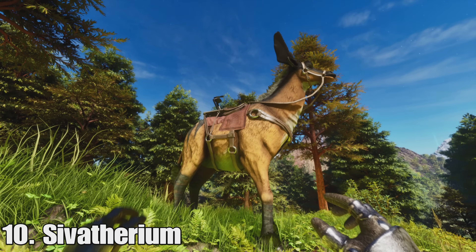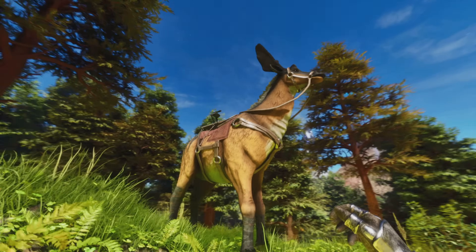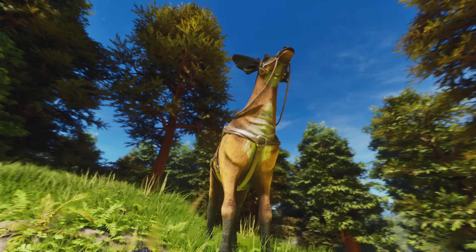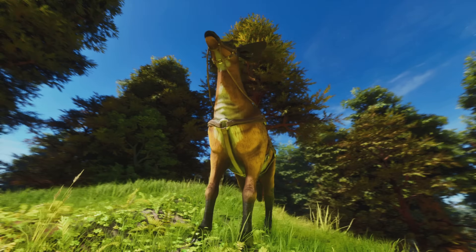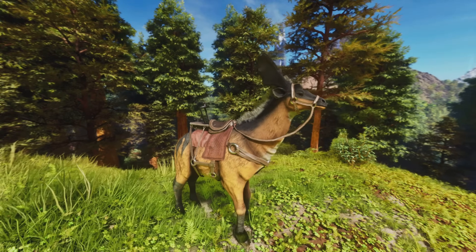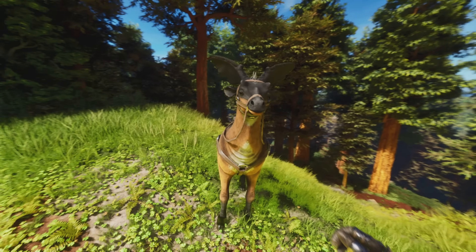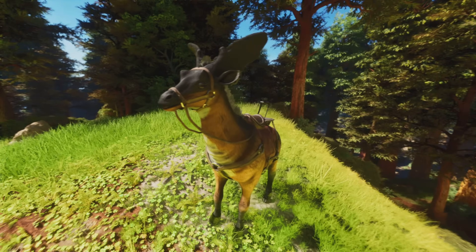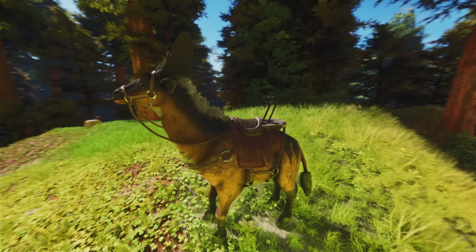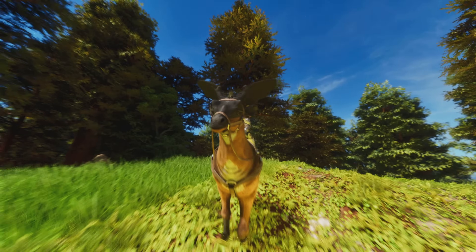At number ten I have the Sivatherium. This is a really unique creature — it's kind of like a giraffe but with horns or antlers on it — and this one has appeared in the creature votes quite a lot. There could be some cool abilities with this one. In some of the votes they mentioned having a catapult saddle, and then in the mod I'm showing off right now it has Thermal Vision, which is a pretty cool addition. I think it's really unique and would definitely fit in the game.